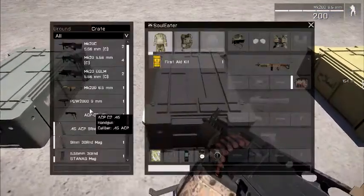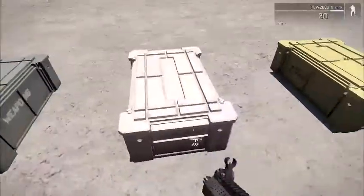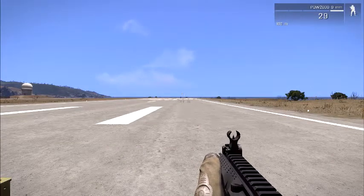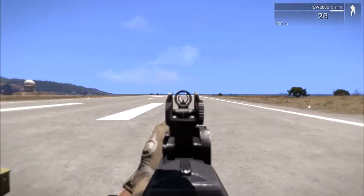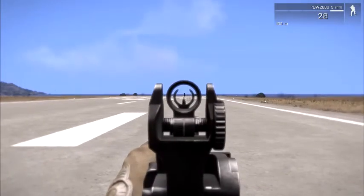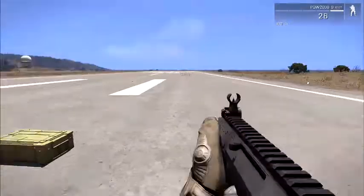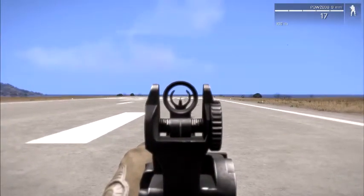Next gun we're going to is the PDWW-2009 9mm — it's the AAF SMG. Unlike the Vector, this is one of the worst SMGs there is. Everything is bad about it — the range can only go up to 200 meters, it's inaccurate, and it has low power. If you find yourself in a pickle with this gun, just go ahead and go full auto. It has very little recoil.